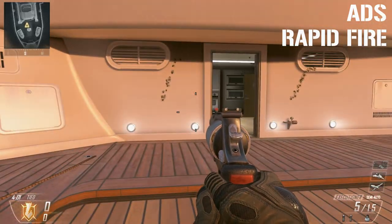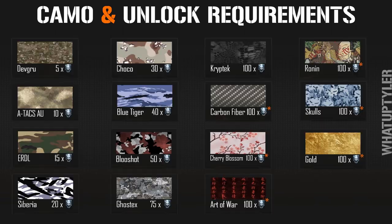There are 15 camos for the MP7. The DevGru camo unlocks after 5 headshots, ATACS at 10, ERDL at 15, Siberia at 20, Chocolate at 30, Blue Tiger at 40, Bloodshot at 50, Ghostex at 75, Cryptek at 100, Carbon Fiber at 100, Cherry Blossom at 100, Art of War at 100, Ronin at 100, Skulls at 100, and Gold at 100.